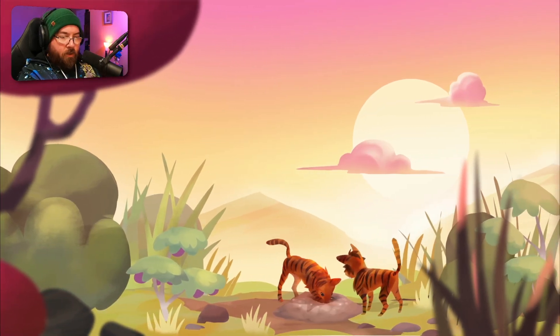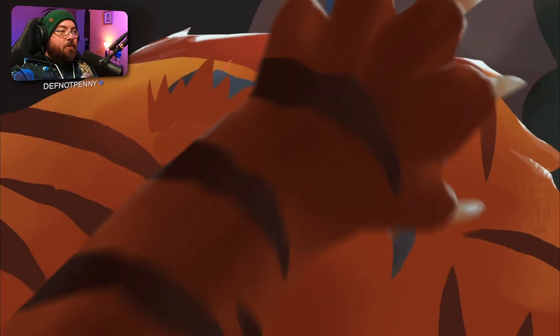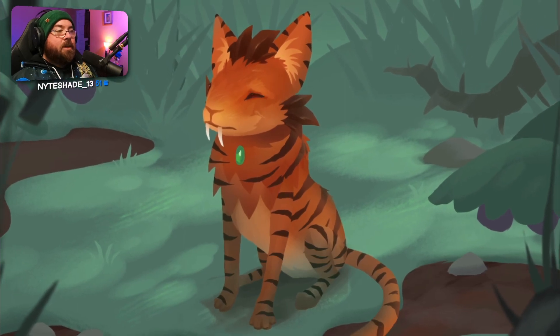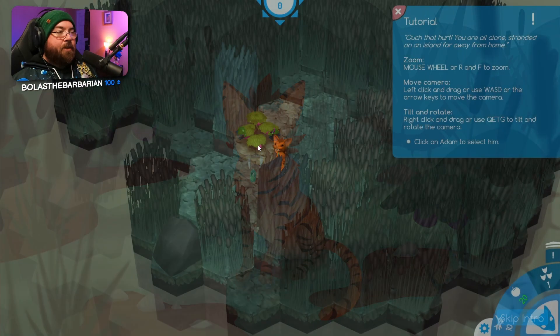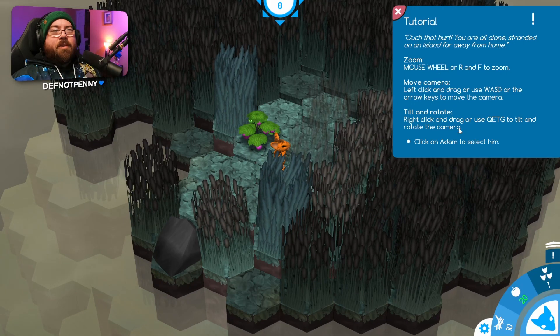This game is incredibly quiet. My kitty thing got upset — what in the world. He's a little kitty thing. Meow. Alone and stranded on a thing. Zoom mouse wheel, move camera, tilt, rotate — okay.